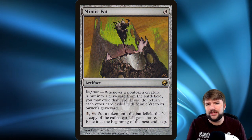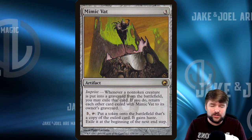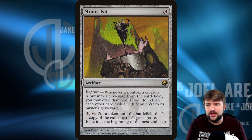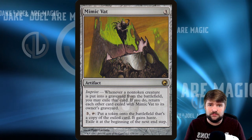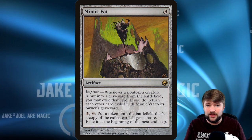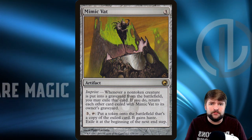Mimic Vat is another card that takes great advantage of this strategy. Whenever a non-token creature is put into the graveyard from the battlefield, you can exile that card; pay three, tap it, and put a token onto the battlefield as a copy of the exiled card — it gains haste and then is exiled at end step. So you get the ETB. Frilled Mystic on a Mimic Vat is a mean little cannon that can fire an ETB counterspell whenever you want. Paired with Kodama of the East Tree, we've got a nice ETB strategy and a nice landfall strategy — I think that's a very strong way to build this deck.